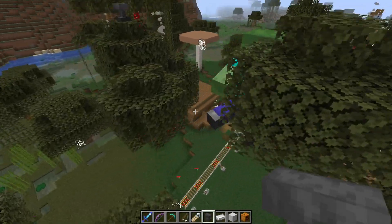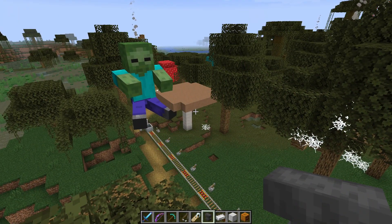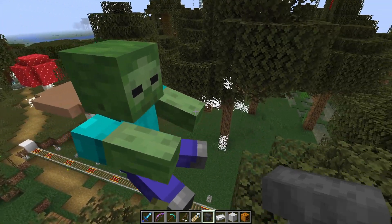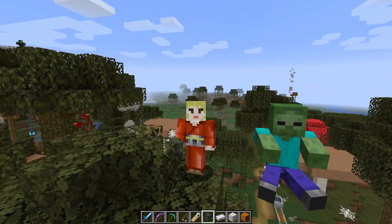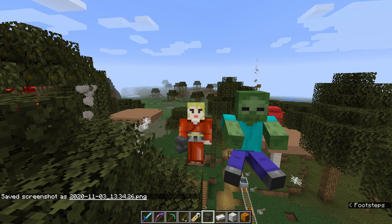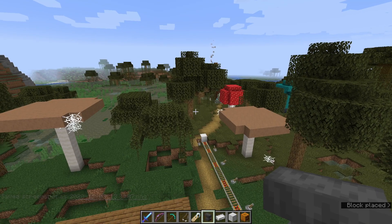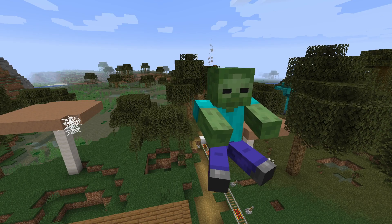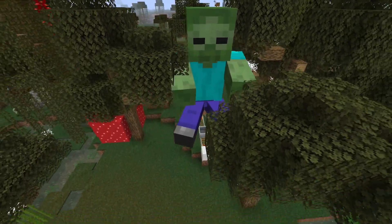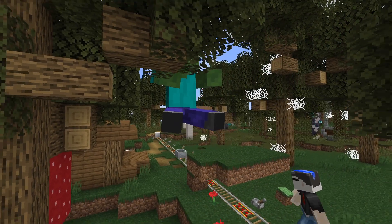Hall isn't available in vanilla Minecraft, obviously — you need creative commands. He's so cuddly, like a plushie. I love that he fits in a minecart. And if you cover the minecart track with blocks so it's hidden underground, he just floats along — like a giant zombie hovering through the world. That's hilarious.